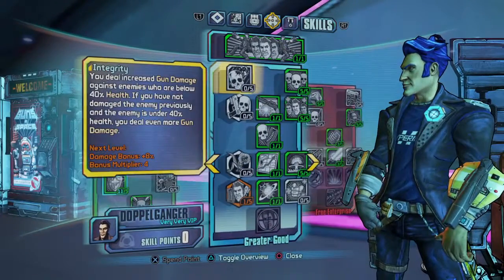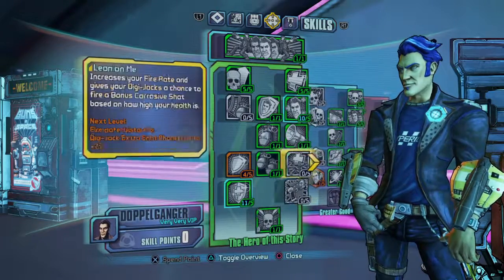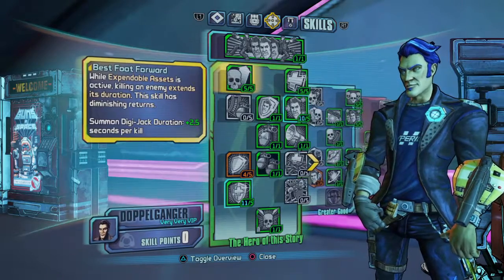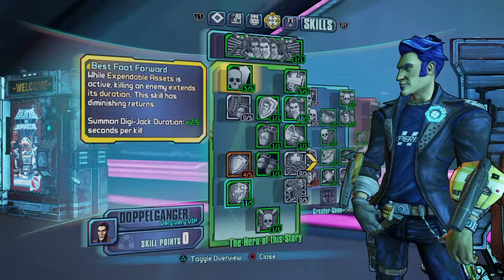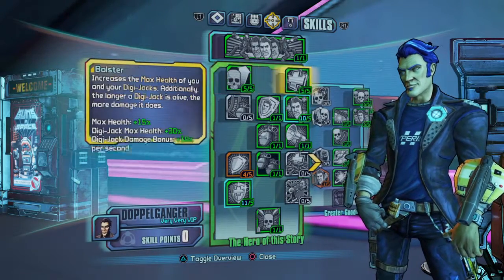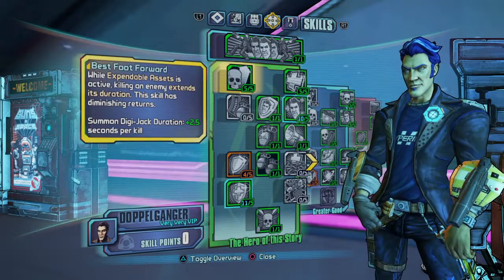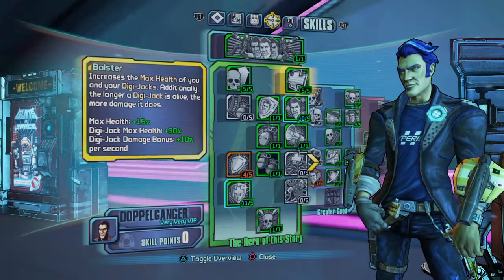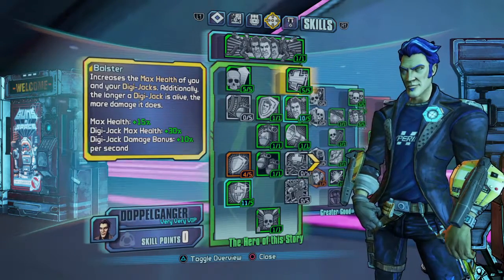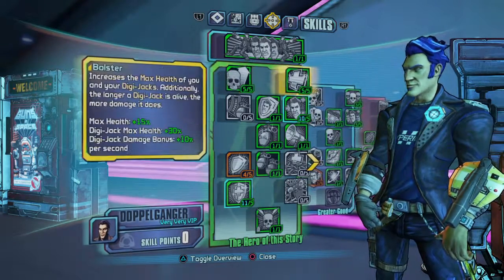The first skill tree I went with was this one right here. I went with Best Foot Forward — it obviously increases your duration, which is a really good thing to have because it's based on your kills, so when you get really high you can increase your duration and it's very long. Bolster increases the max health of you and your jacks, and it's kind of an okay bonus, but it's better than nothing. So I just went with these two.